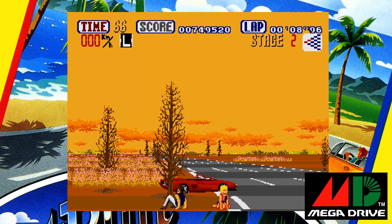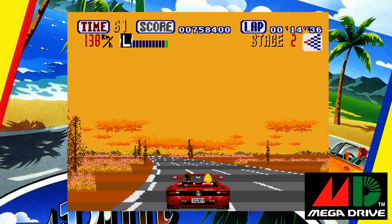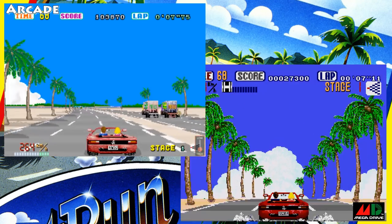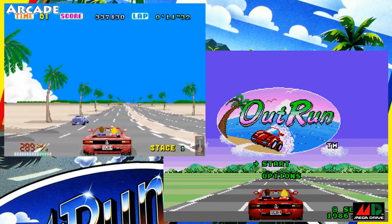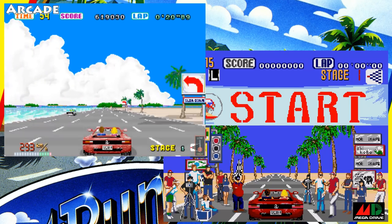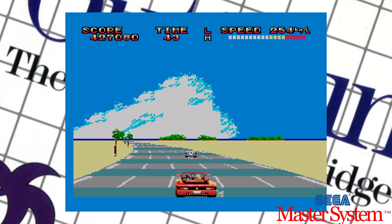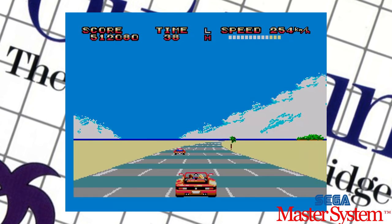The graphics on the Mega Drive port are pretty good — they lack the super smooth sprite scaling found in the arcade but get the look of OutRun across. The only thing I'm not happy with is that they got the shade of blue on the sky at the first level totally wrong. It's not that the Mega Drive is incapable of displaying this colour, because it's right there on the title screen. The sound is fine — the version of Magical Sound Shower is as good as I'd expect the Mega Drive to do. The Master System port sounds bad, but at least they got the right colour of the sky in that version.